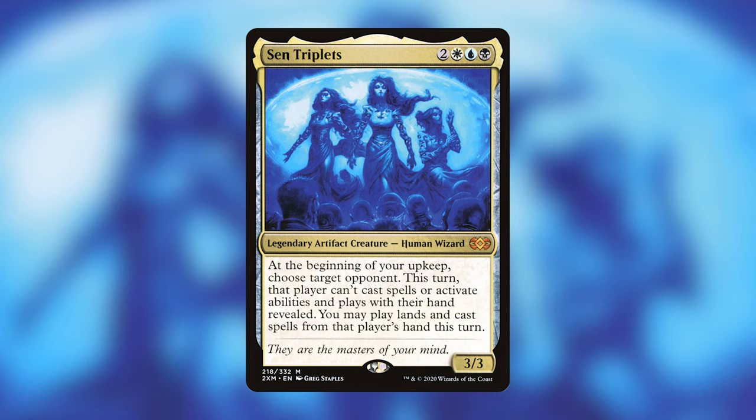As with control decks, we have two goals: the first is to stop our opponents from doing things, and the second is to do things ourselves. In Sen Triplets, doing things ourselves means taking things from our opponents. A lot of the cards specifically around Sen Triplets is to take things from opponents — as long as they haven't resolved their spells. We can still remove things, but we won't steal them.